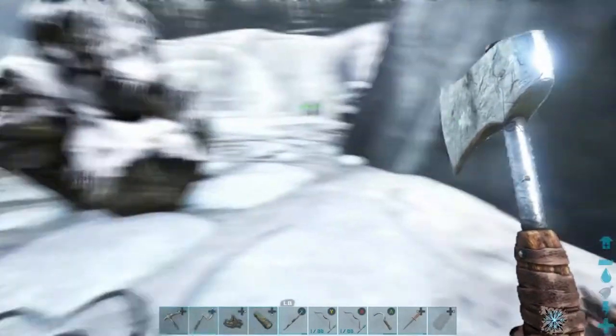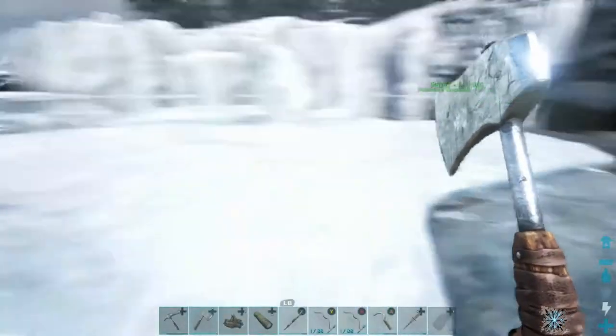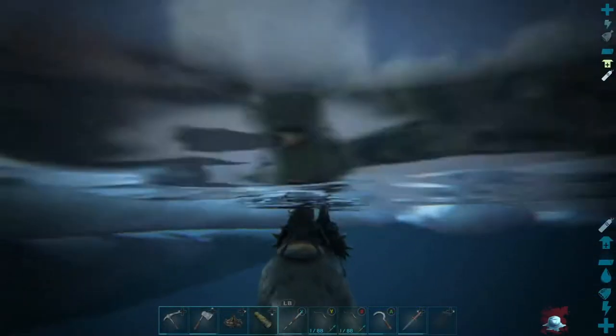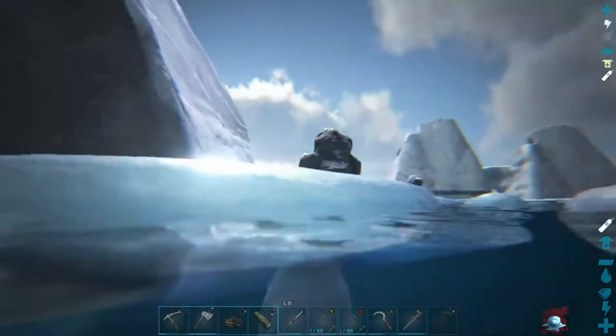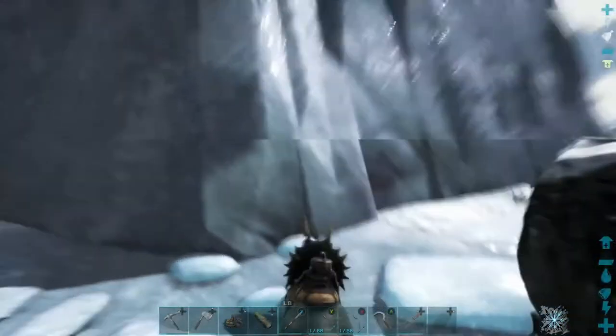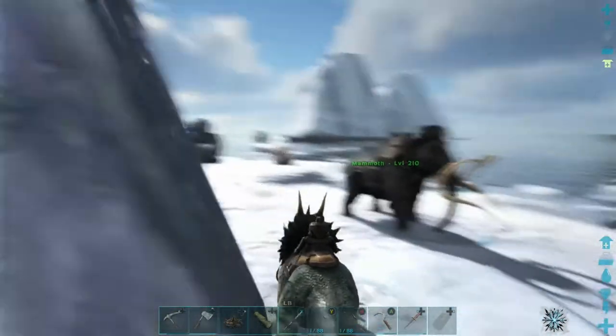He is stuck - we have to go back and get him. Make sure you're not on follow. Go jump on this guy and get him up here. He's gonna have to do the same thing, go under and up. Okay, go go go go. So the plan today - now that we got our mammoths, we can get a whole bunch of wood going.